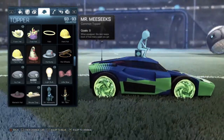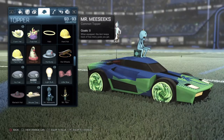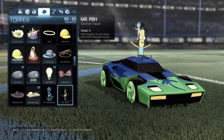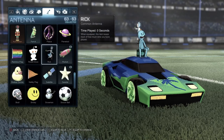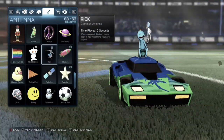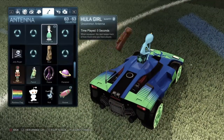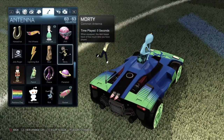Then we go to toppers. We have Mr. Meeseeks and then here is Mr. PBH — Poopy Butthole. And then let's go to the antennas: I have Rick here, and then I have Morty.